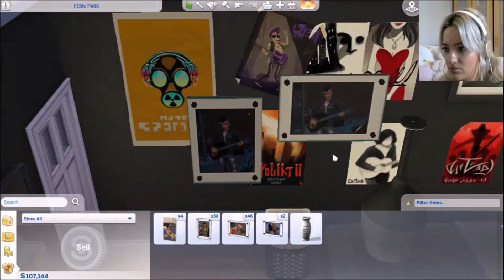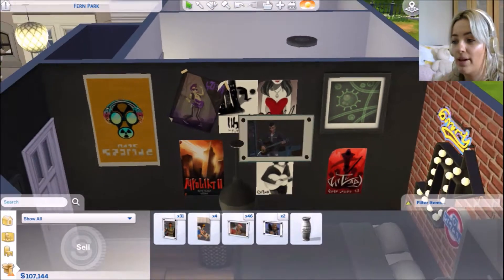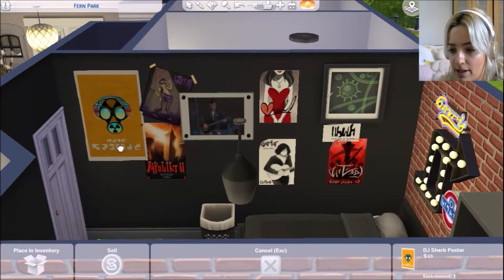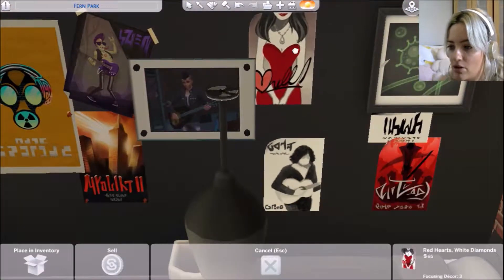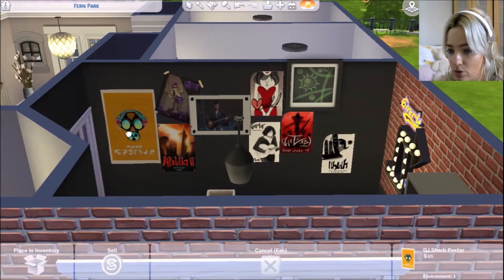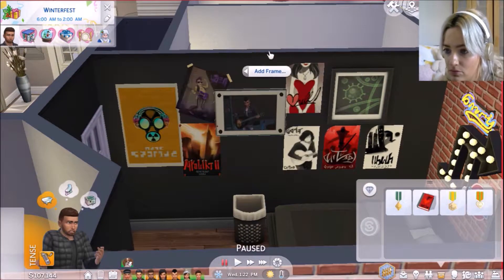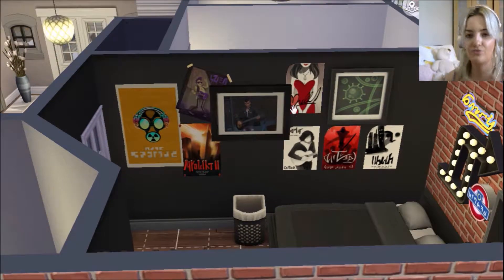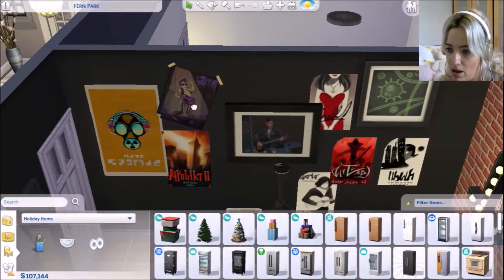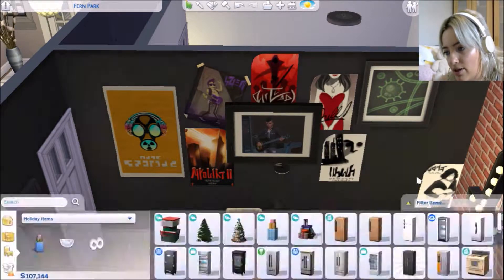They're an Italian family so they've all got Italian names apart from the mum because she wasn't Italian. At this moment in time I have forgotten their surname because I haven't played with them in a little while. But I'm really enjoying their little family and I might play with them a bit off camera. I wish you could overlap pictures a little bit better in this game — it would be really cool if you could do that.